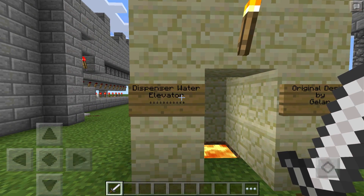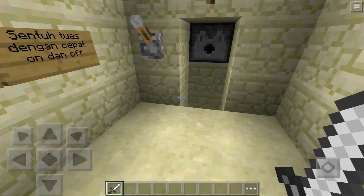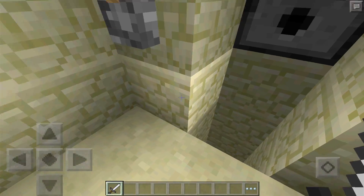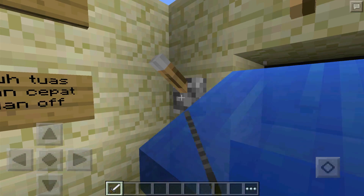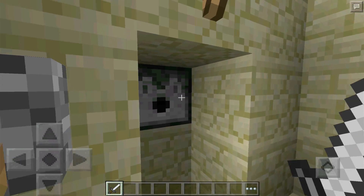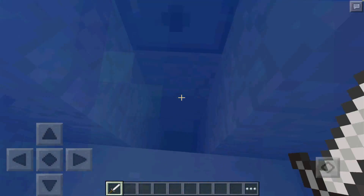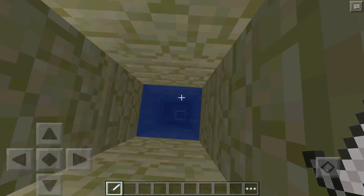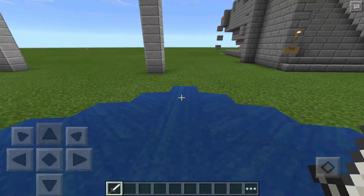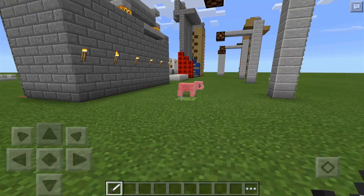Next is a dispenser water elevator. We're at the top and need to get down safely — it doesn't look safe, but you flip the lever on then off, take the water, and ride the elevator down. It takes a bit of coordination but works well.